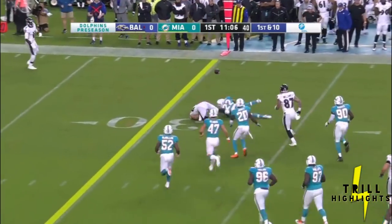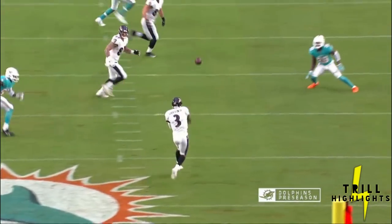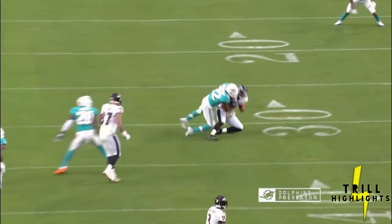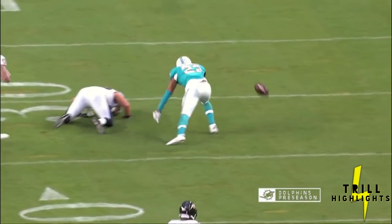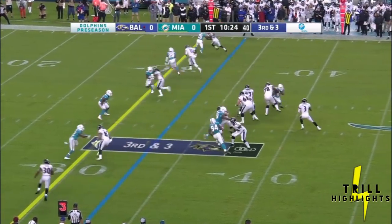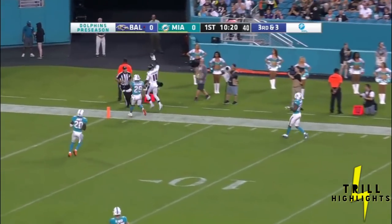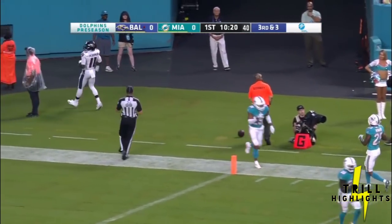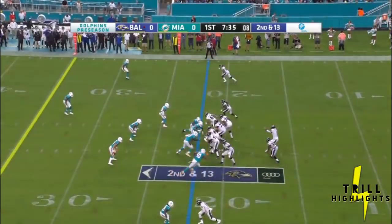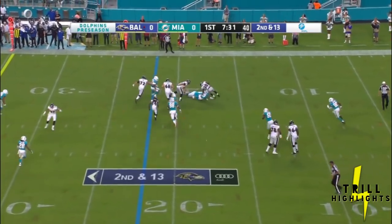They fake a run and the pass is broken up nicely by TJ — good quick reaction as he's able to come over there. On the next play, they take a quick pass and go deep, but it's going to be overthrown. Rashad Perriman was the intended receiver; he's got great size and can be overpowering at times.